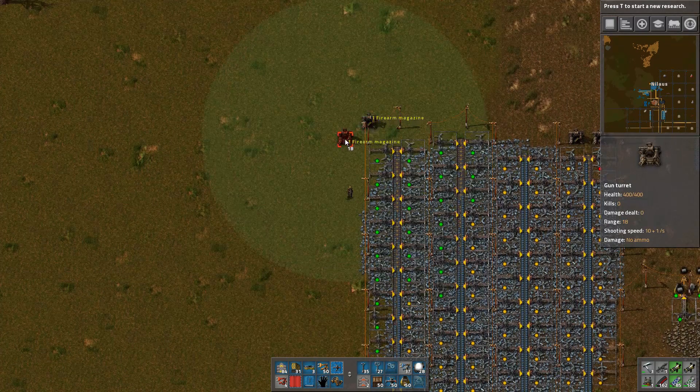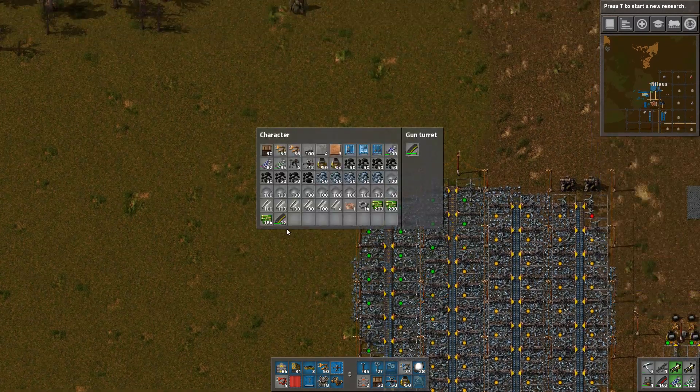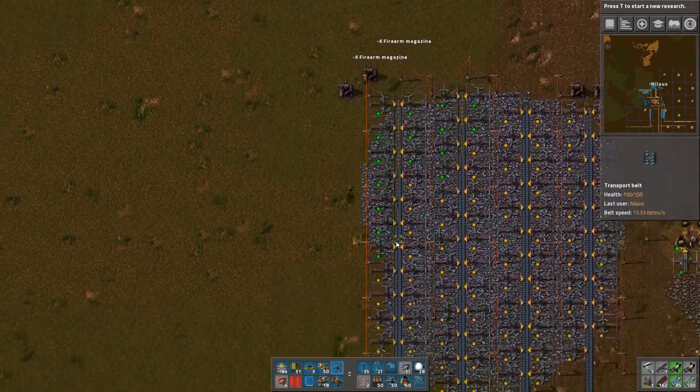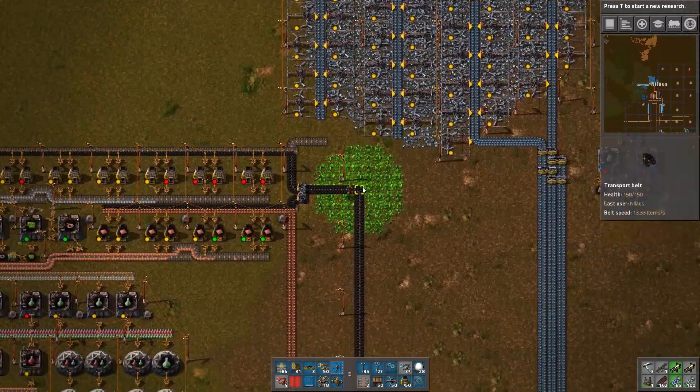I think I should just put a couple of these. Fire magazine — why do I actually have that? Just this equal distribution, even distribution. Get it off. One, two, three, four. Now I have four lanes.